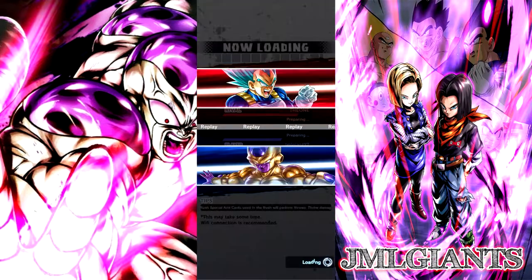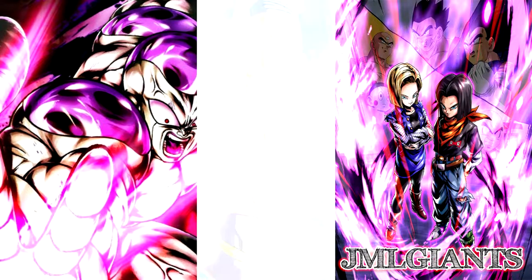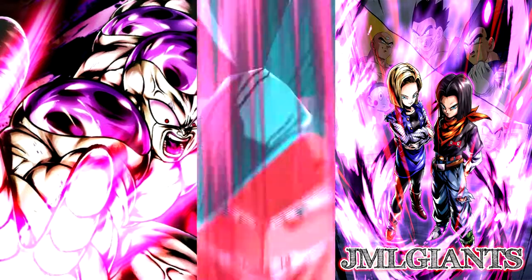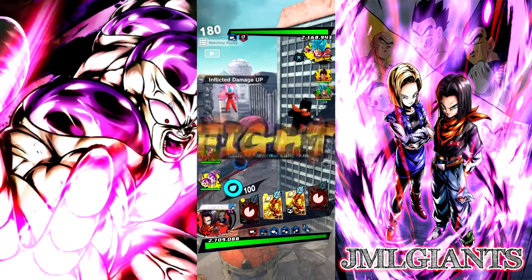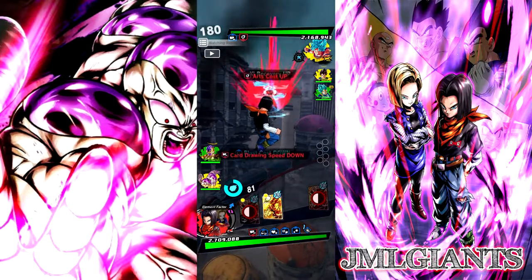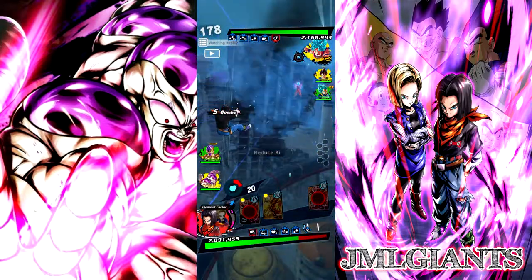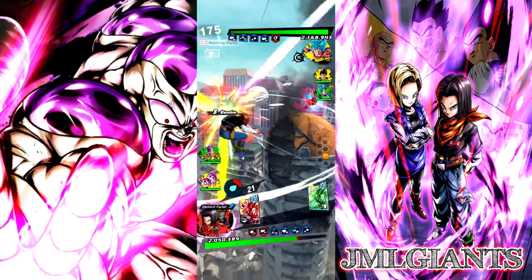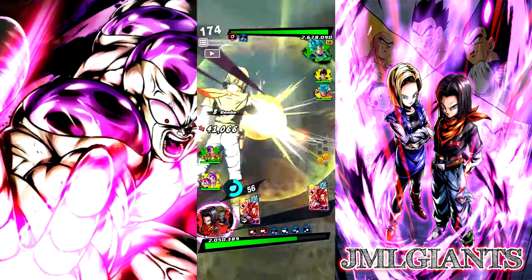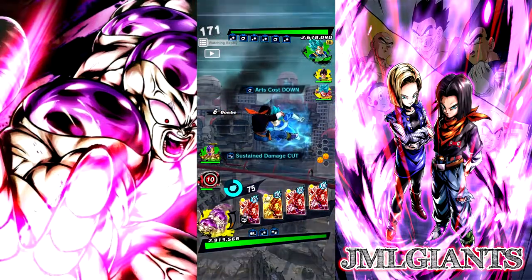Our next match is against Vegeta Fam slash Saiyans with Ultra Kaioken. This should be a good match. Ultra Kaioken is still probably the strongest in the game — 17 and 18 have a good counter to him though. I go right away with the Blast, he catches me with the blue card, does miniscule damage. Throw another Blast, he taps me, he has no Vanish. Go with the Green, he has to switch out and catches me — that's a long animation, bad idea by me.